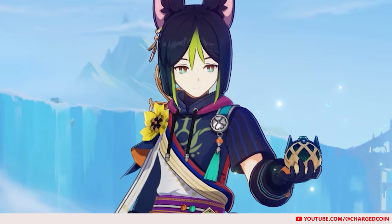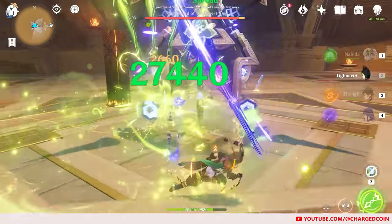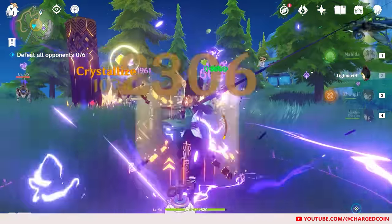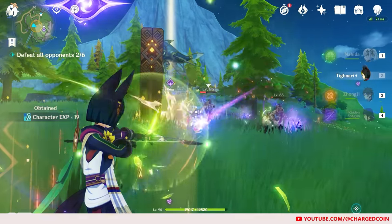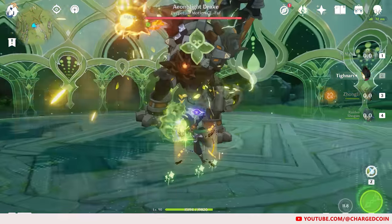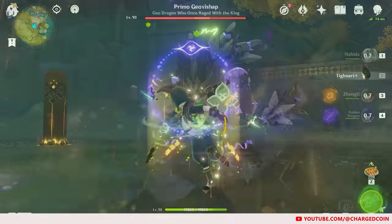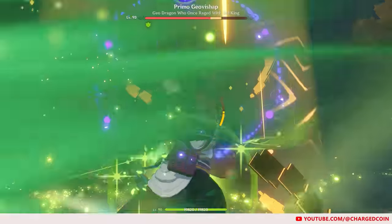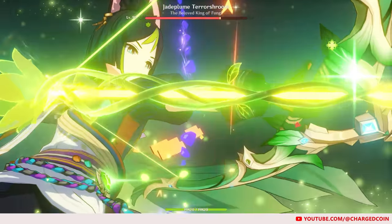The third DPS is the fairly newly released Tighnari. Tighnari mainly works with his charged attacks. Charge Level 1 will deal Dendro damage, while Charge Level 2 will deal Dendro damage and also fire 4 additional Dendro arrows for more Dendro damage. His elemental skill allows him to bypass the charging animation for 3 shots, allowing for rapid firing of Charge Level 2 arrows. His elemental burst deals Dendro damage with multiple arrows fired.